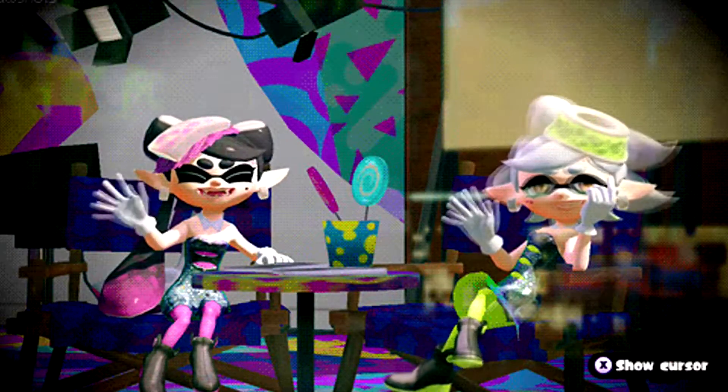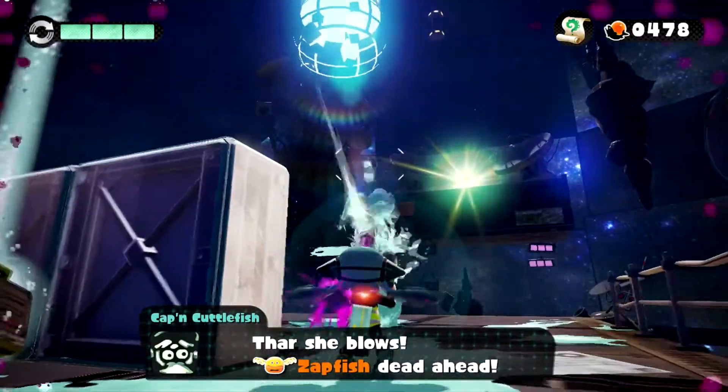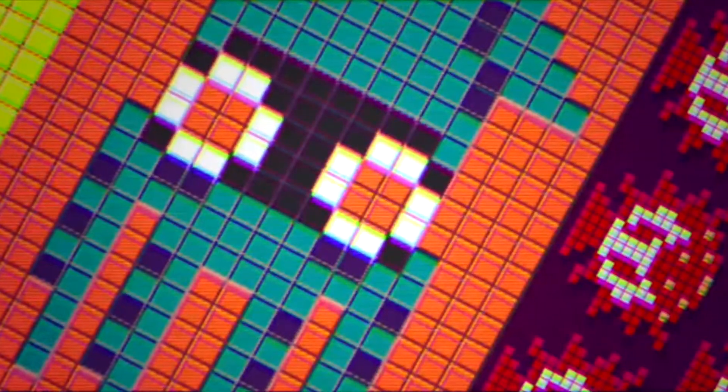If you stare at the Squid Sisters long enough, they'll wave at you. Urchin Underpass actually has some mosaic-style 8-bit street art that depicts some of the older Nintendo enemies, once again like bloopers and octoroks.